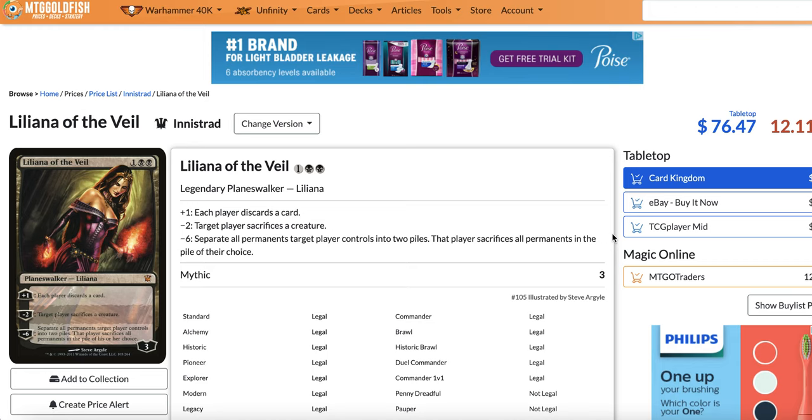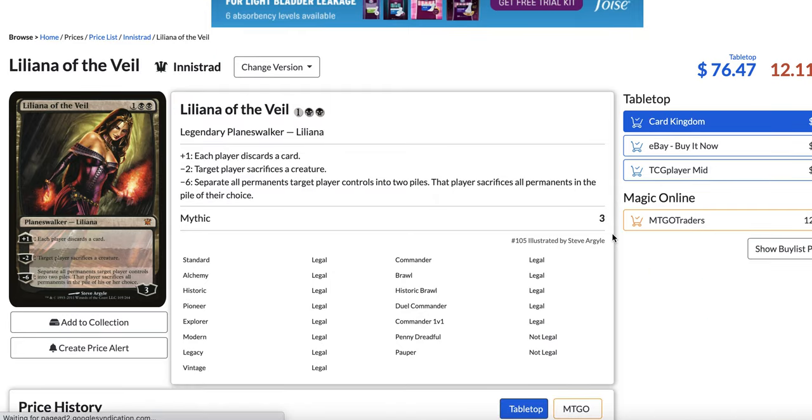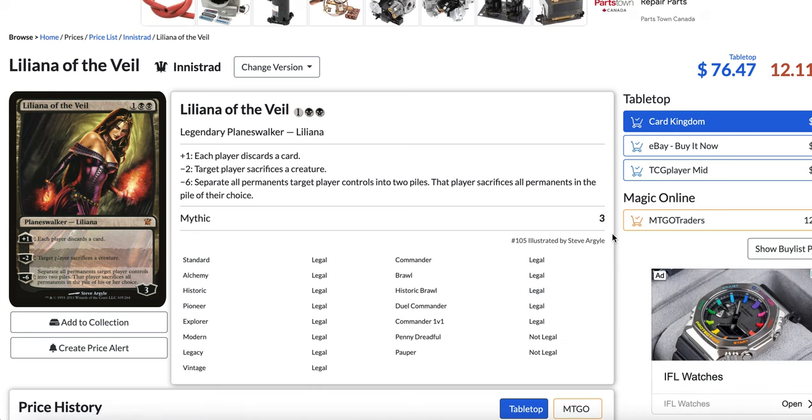Welcome everyone to MTG Deckmasters. In today's video, we're going to look at the top 5 cards that completely fell off the map in Modern. By 'completely fell off the map,' I don't mean you don't see them anymore — not at all in the Modern format. I'm speaking about cards that were dominating Modern, that nowadays are pretty rare to find being played, and in some cases are just fringe cards.